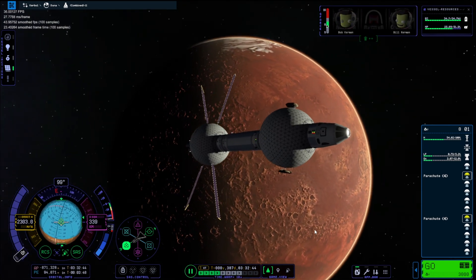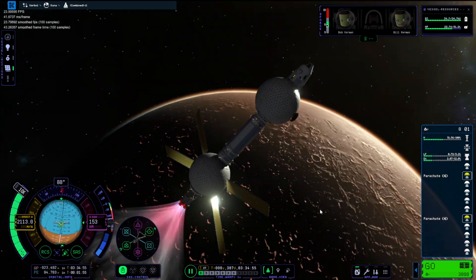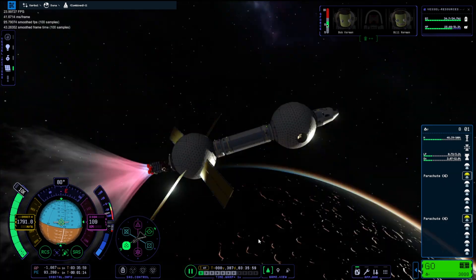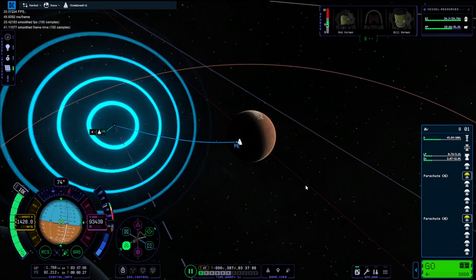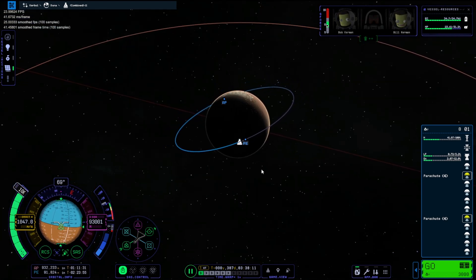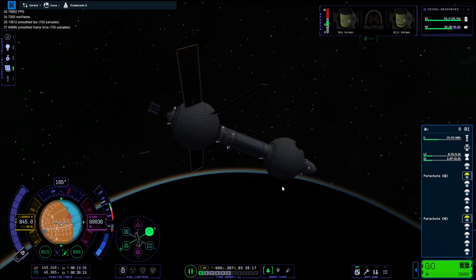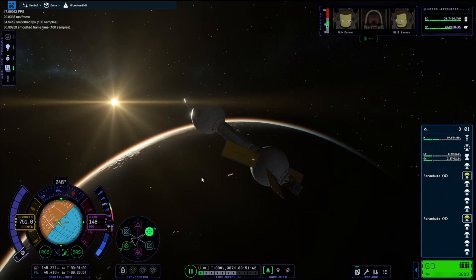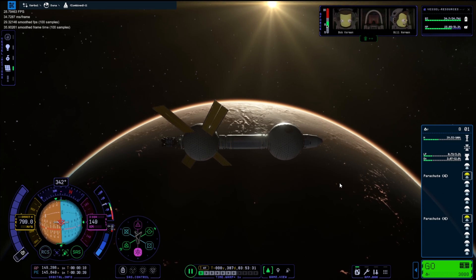I didn't know which point to start burning for the periapsis because this nuclear engine is slightly underpowered. But again I just eyeballed it and I couldn't have gone any more perfect. Getting some screenshots for the thumbnail while we're on our descent — whenever the UI goes away I'm grabbing a screenshot. Our apoapsis is coming down and we are getting into orbit. Look at that! In KSP2, Ike seems a lot closer to Duna than it was in Kerbal Space Program 1.